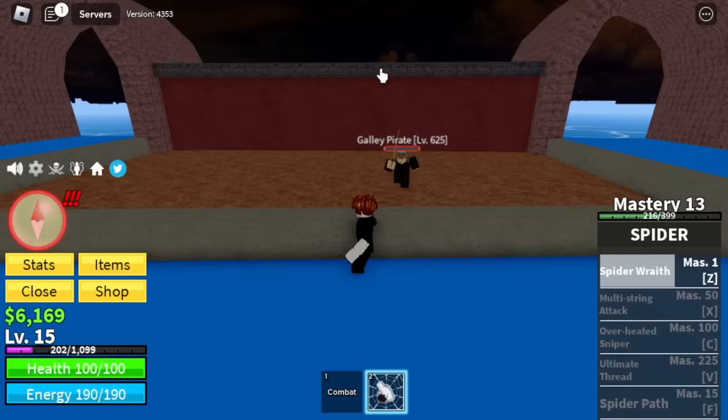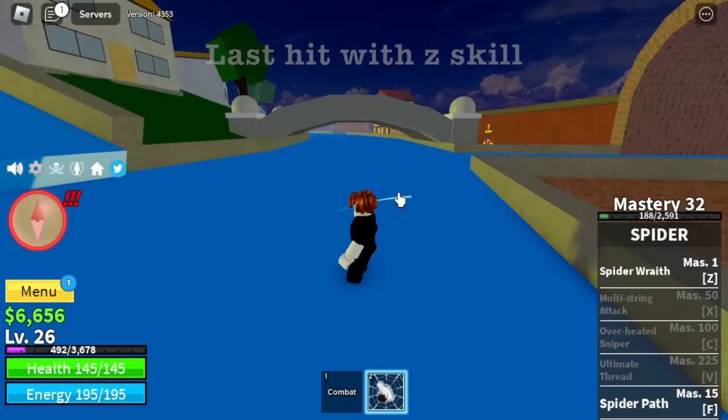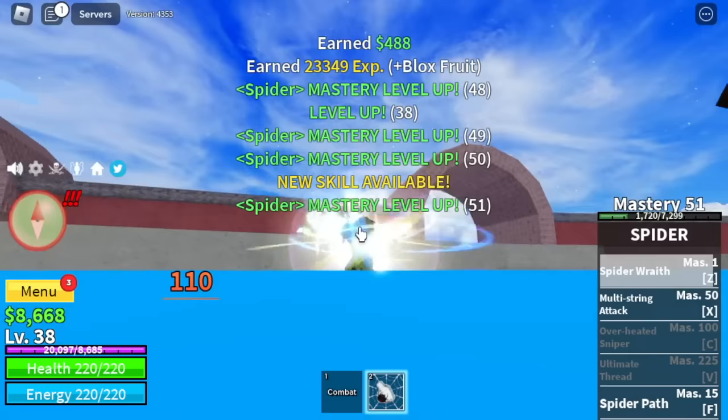Make sure to last hit using your Z skill. Easy grinding. We will be unlocking our Spider Path. This skill is similar to the Awakened F skill of the String Fruit, but there is no damage. Sad. We will also unlock our X skill, the Multi String Shot.